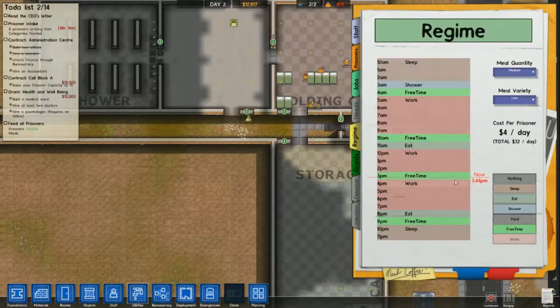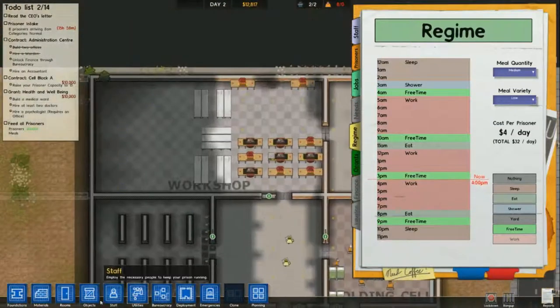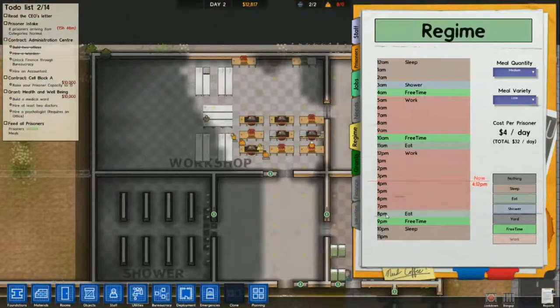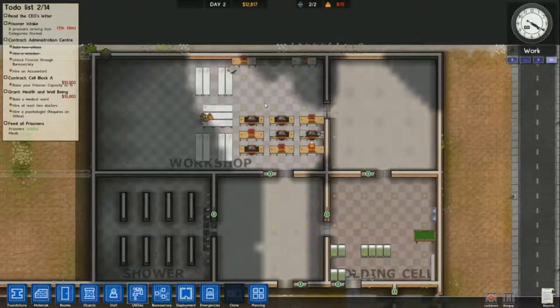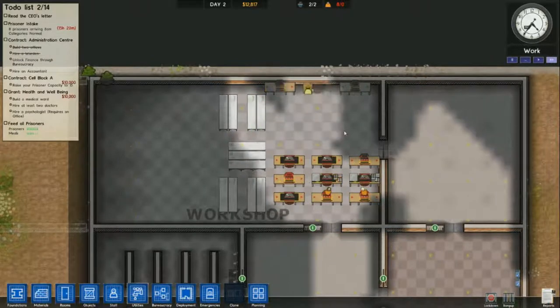Currently your prisoners don't really need to sleep as much as you would normally think with this current build, which is alpha 10. You can knock their sleep down quite a bit, so I do have my prisoners working on day two which will get me a little bit of extra money.